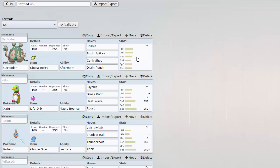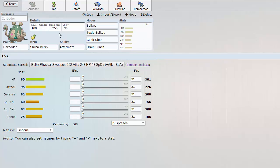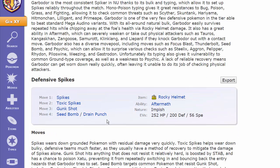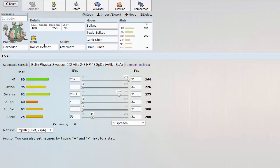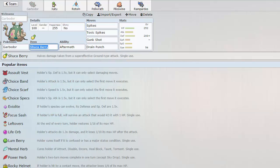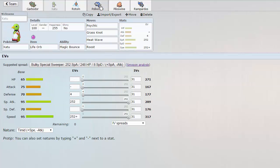So if you guys see the team, we have Garbodor rocking a Shuca Berry so it can take ground hits. We don't have any EVs on here - I'm going to pause and get the EVs on here obviously. As far as the Garbodor set, you guys can get sets from Pokemon Showdown. I'm going to replace Seed Bomb with Drain Punch because it makes more sense on the team. We'll get rid of the Rocky Helmet and put a Shuca on, to be able to take ground hits. Actually, let's keep Rocky Helmet - it would be a nice physical tank. We have 200 defense, so I don't know what the 56 speed is to outspeed, but we'll figure it out along the way.